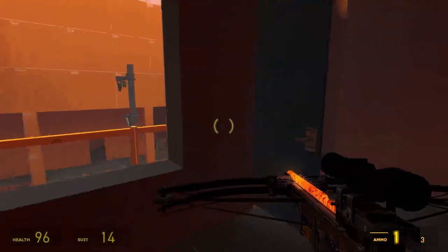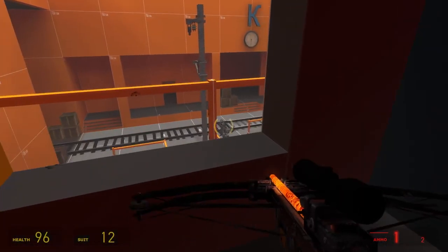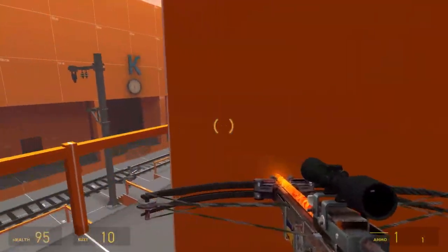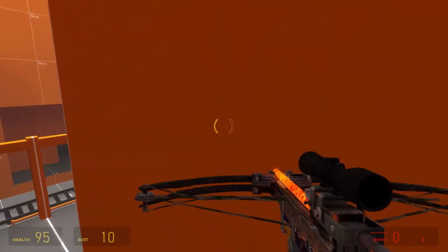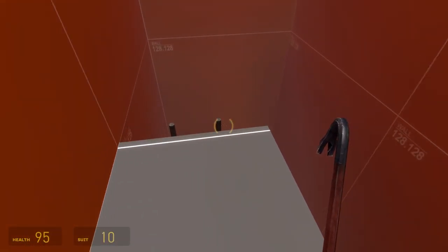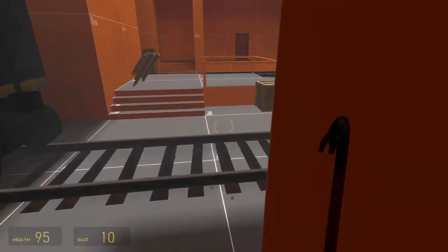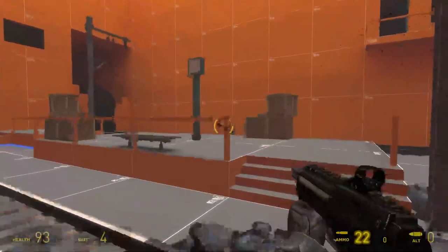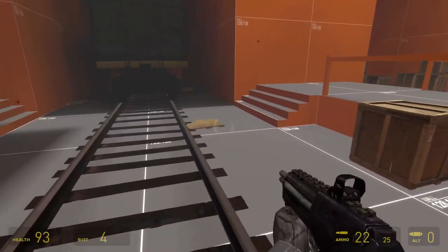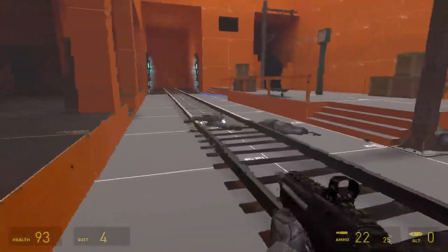First thing is first — take out the sniper, and then take out the rest of the combine soldiers. Sometimes a sniper may take two hits. Usually the player is forced to come back down to take out the final guy, as there's not enough ammo. The combine work using a navigation mesh and nodes, which I placed down previously, so they can navigate the space and hunt the player down.